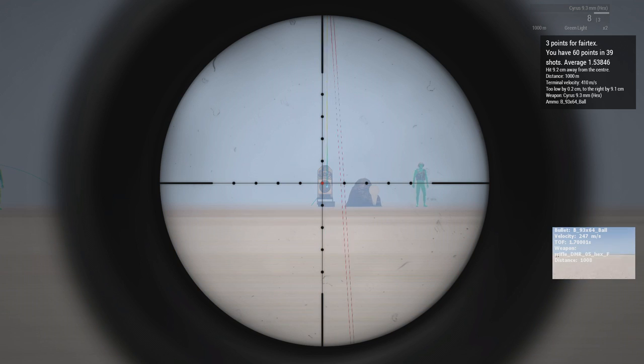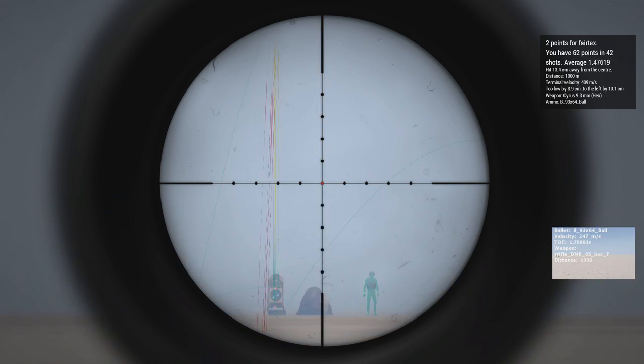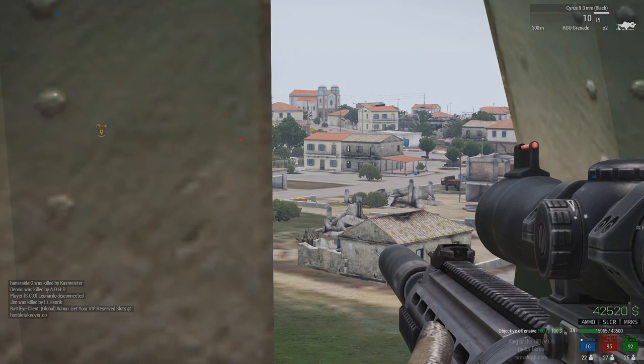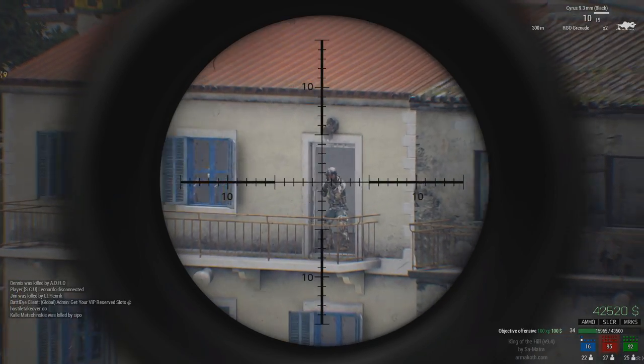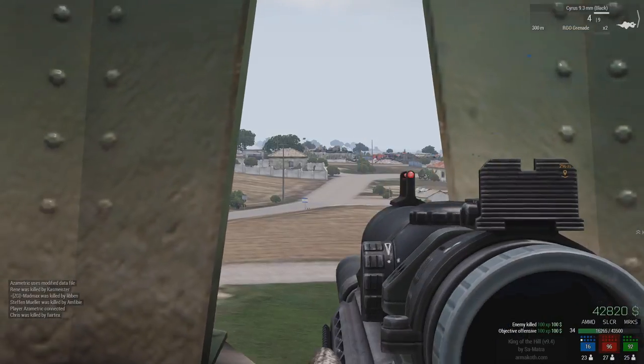There is a high chance you will get killed by a Lynx, and even when you see somebody from far away, they won't just wait for you to hit them. As you already saw, the bullet groupings are not consistent when shooting past roughly 800 meters. This is one of the main reasons I like to position myself inside the AO and try to be as effective as possible, picking off targets at about 300 to 400 meters.